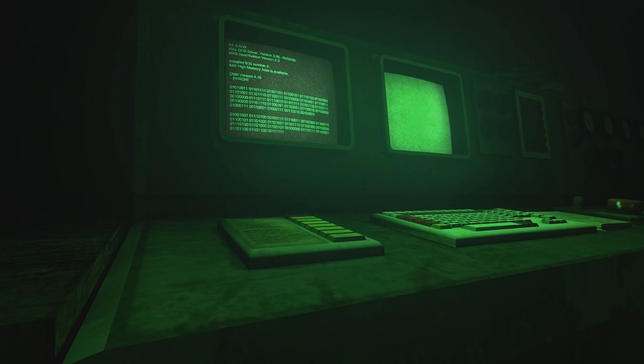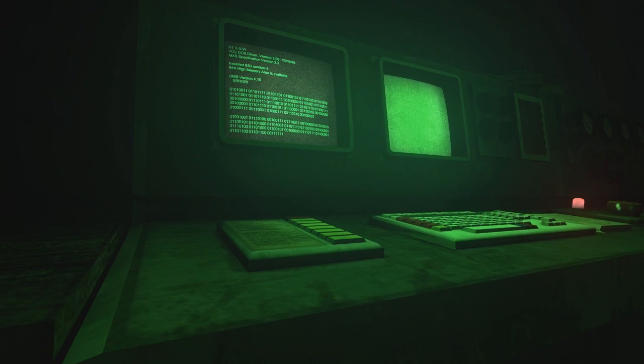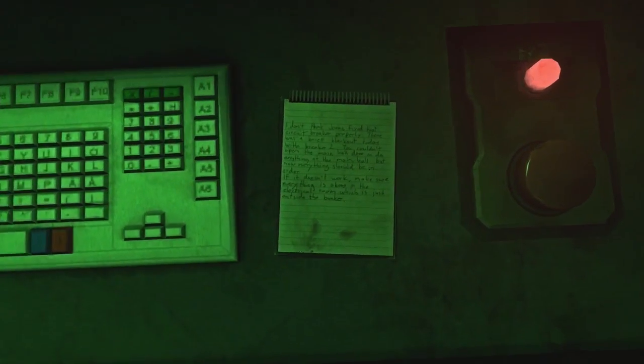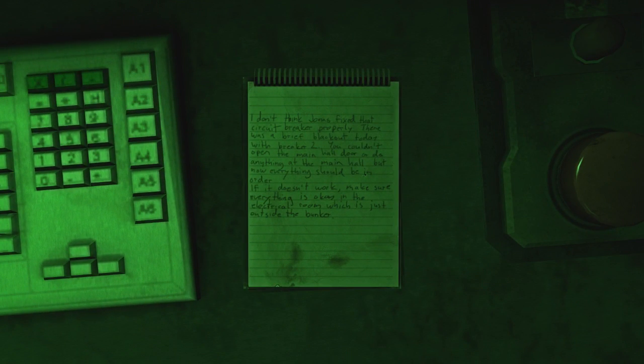That's a bunch of binary — high memory areas available, DOS driver. I guess I'm not dealing with binary. I don't think Jonas fixed that circuit breaker properly. There was a brief blackout today with breaker 2 — you couldn't open the main door or do anything at the main hall. But now everything should be in order. If it doesn't work, make sure everything is okay in the electrical room just outside the bunker.